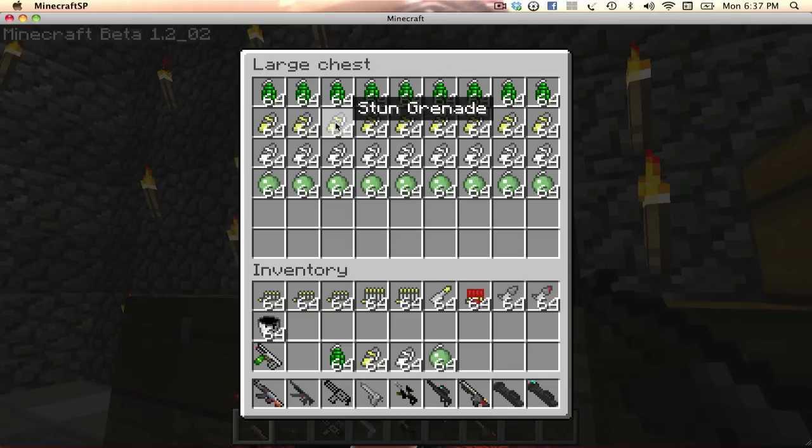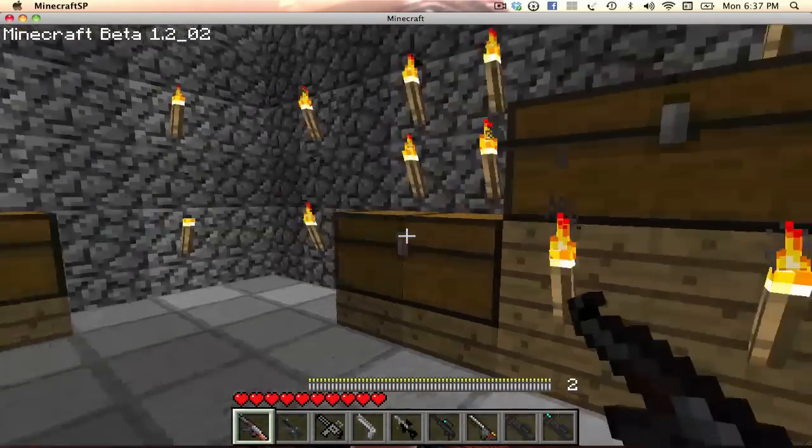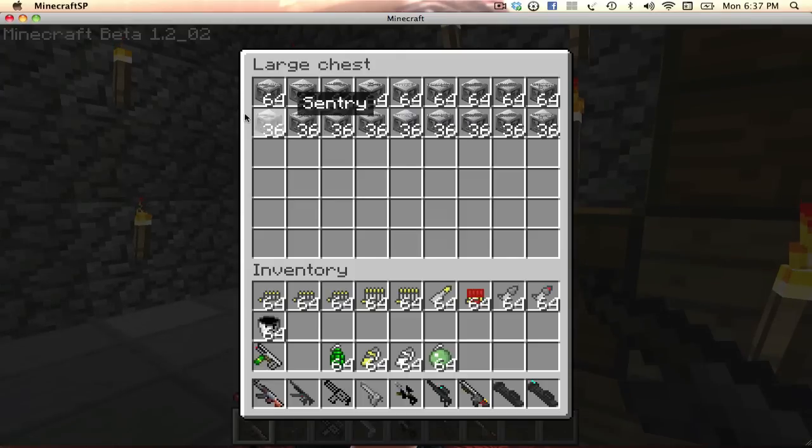Then we've got the normal grenade, the stun grenade, the smoke grenade, and the sticky grenade — which is new, they added new stuff. And then all the sentries. Each sentry has a different design on the top because it represents a different weapon used to craft it, except the Gatling gun sentry, which hasn't been added yet. So there's every type of sentry except for the Gatling gun sentry.